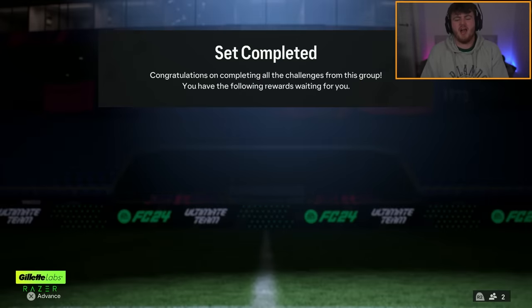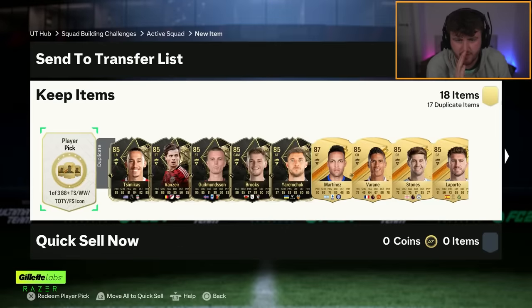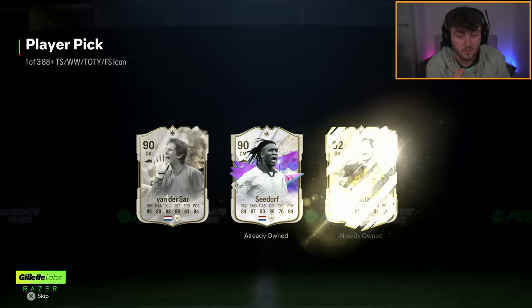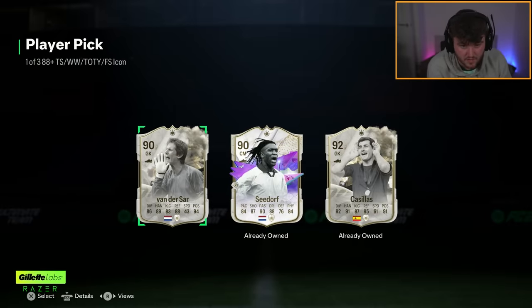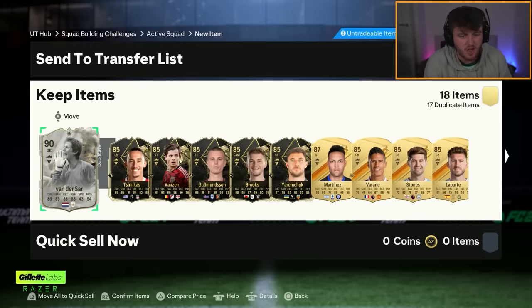On to my second account now. This is the third icon pick of the day - third time's the charm. Another Seidorf, another Van der Sar. Is that the exact same player pick that I got? I remember getting Seidorf and Van der Sar. That is frustrating, very frustrating. I guess we'll take Van der Sar because we don't have much of a choice.